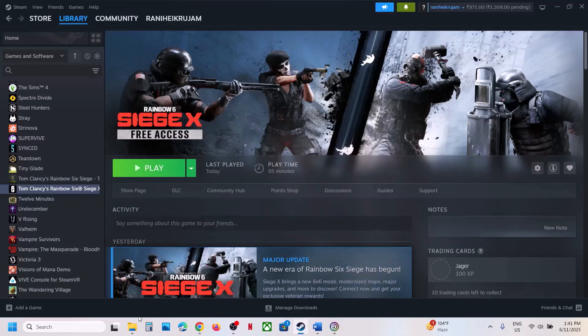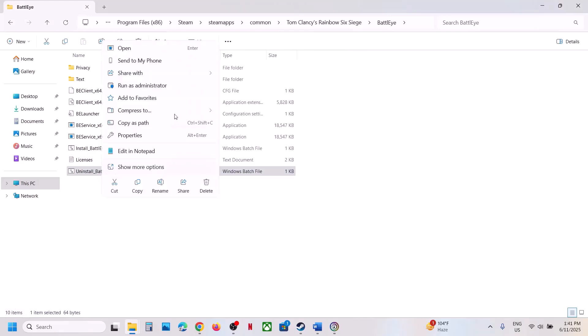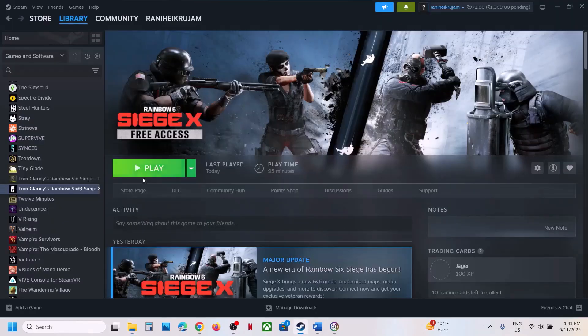If still not working, uninstall BattlEye once again — make a right click, click Run as Administrator, click Yes to allow. This time do not install it; instead launch the game. When you launch the game, during the launch it will install BattlEye automatically. Here you can see it installing BattlEye, and once the installation is complete it will launch the game.